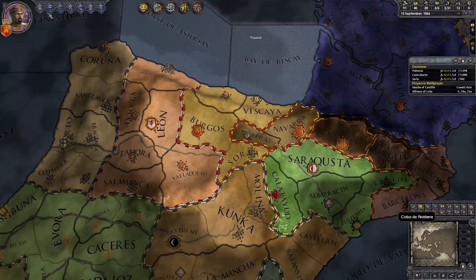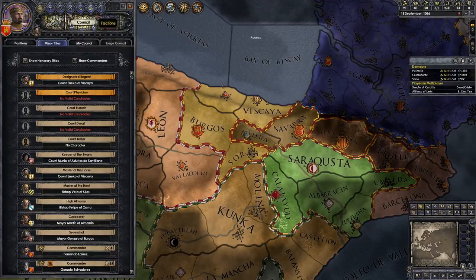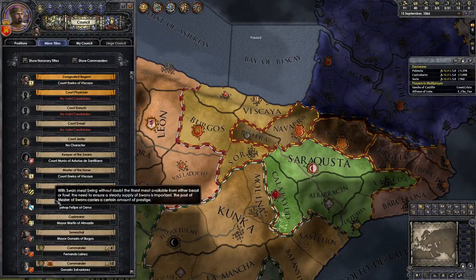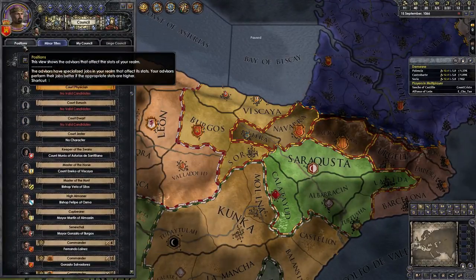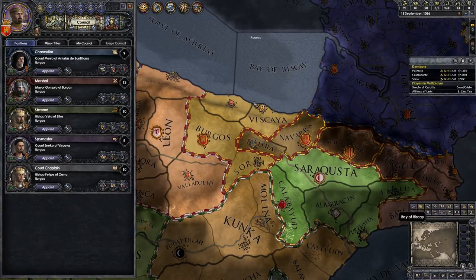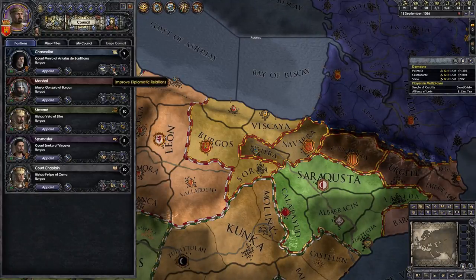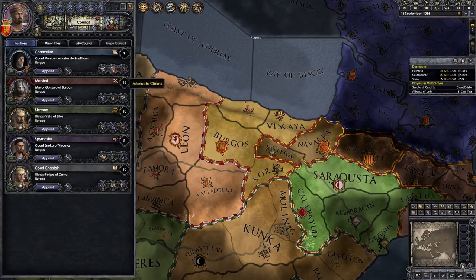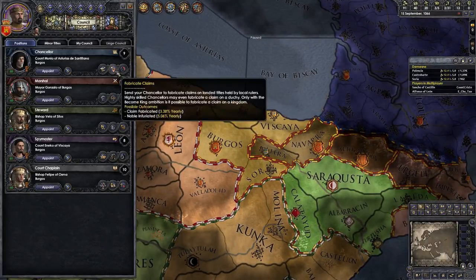Now there are some other things we need to set up before you unpause. Click the council button, which is F3 or the furthest left on the top bar. It'll probably automatically go to the minor titles page. If you go onto the positions tab, which is just left of minor titles, these are the members of your council. They can do various missions. Your chancellor is kind of like a diplomat from EU4 - he can improve relations with people, he can fabricate claims, he can sow dissent.